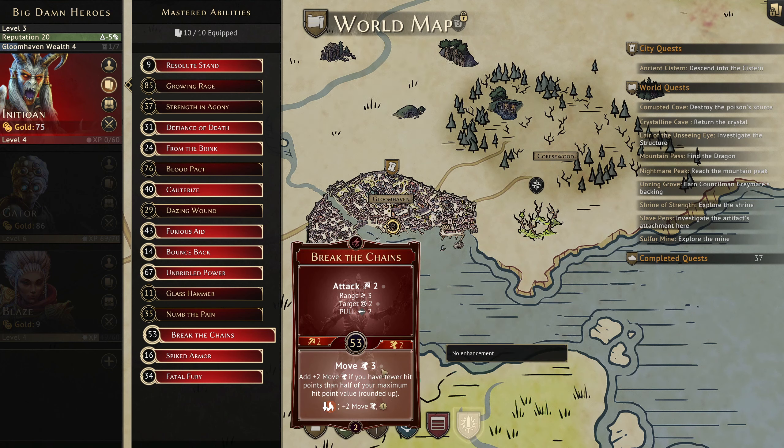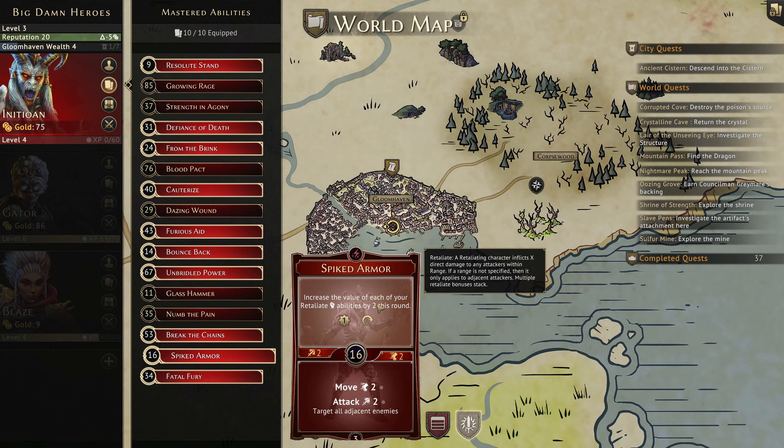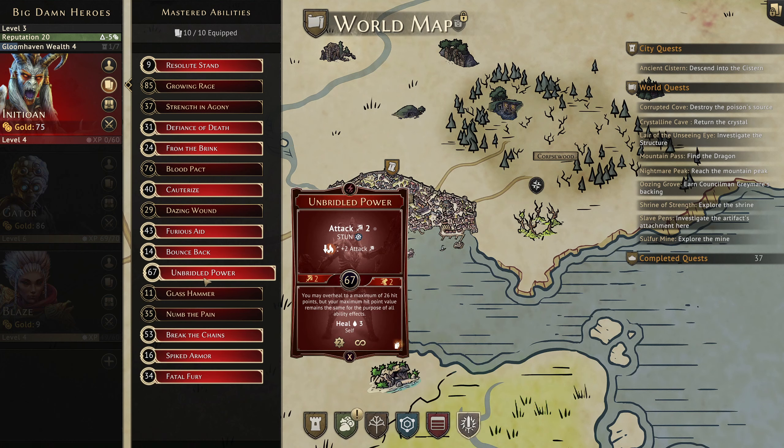The move on the bottom is move 3 by default, but it can be move 5, can be move 7. It's got the potential to be really, really quite good. Spiked Armor - move 2 and attack on the bottom. It's amazing. Also increase the value of each Retaliate by 2 this round, could be useful if we have Retaliate.